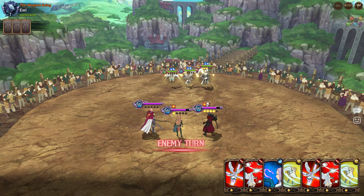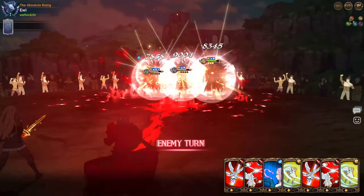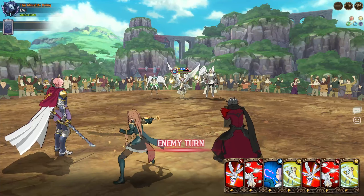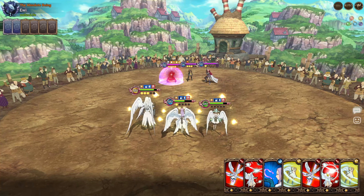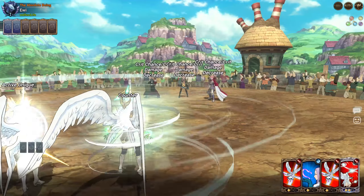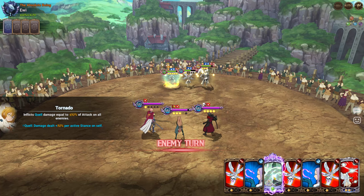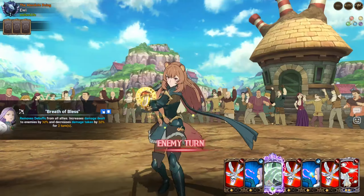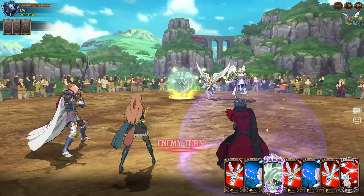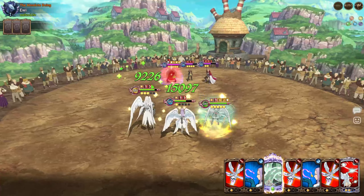Now we're straight up against a NowForMe team and this could still go either way, depending on how much or how little damage I actually do. I might as well just try to go for a Sariel ultimate — I think that would be my best bet to actually beat this. We just go like that, we'll have a two-turn taunt so Sariel will benefit from the quell damage — 50 additional damage per stance on self. I don't want to apply too many buffs to NowForMe.